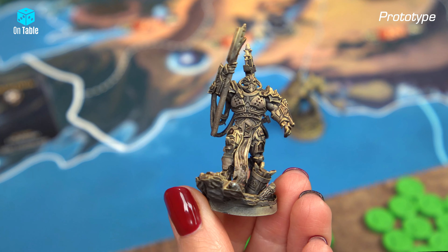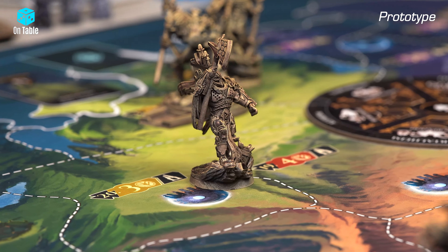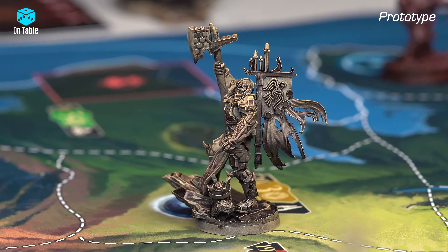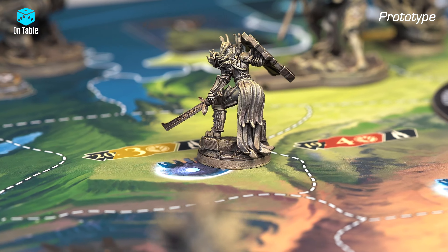But today I'm going to open the box so you can take a look at how the prototype looks — all the components, cards, miniatures, and the board. That is the board so far; it's a big card with a map. But remember, I'm showing you a prototype — it's not the final game yet and a lot can still change.